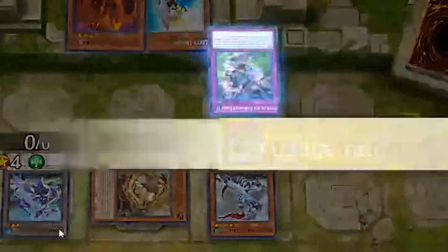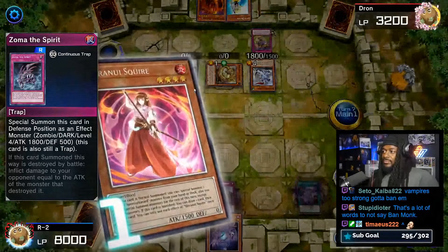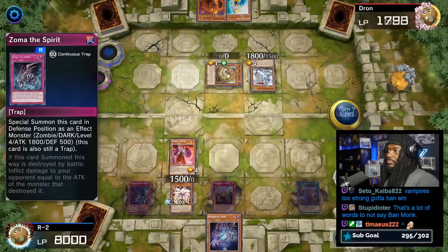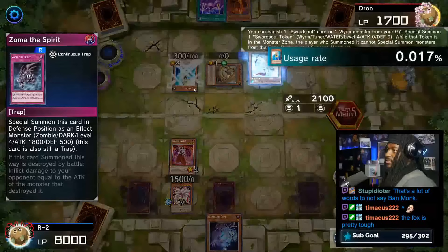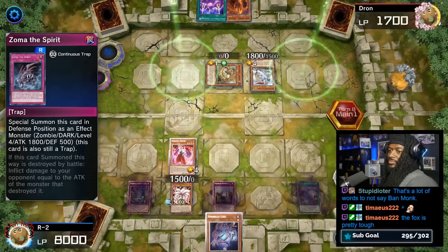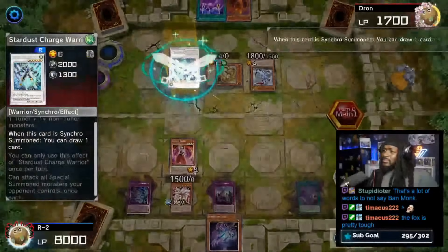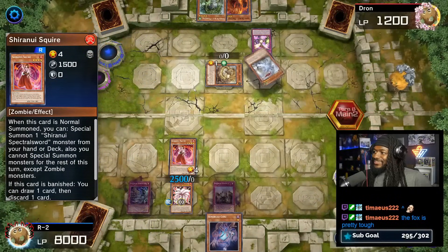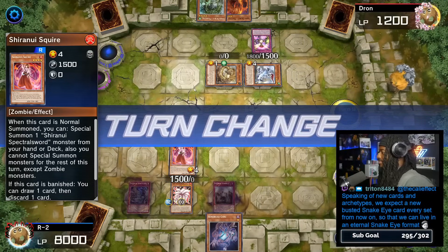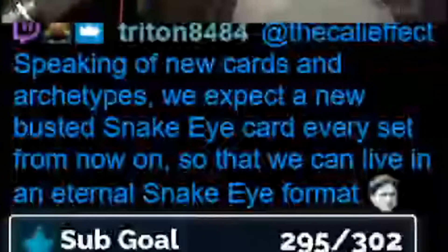One-card link summons have proven themselves to be problematic. We go Fist of the Unrivaled Tingyi. So do we also ban Nerval? We're gonna go Quailum for field spell. We got control until Zombie Power Struggle gets activated. Should we expect a new busted Snake-Eyes card for every set so we can live in eternal Snake-Eyes format? I've never been more disappointed in Konami.